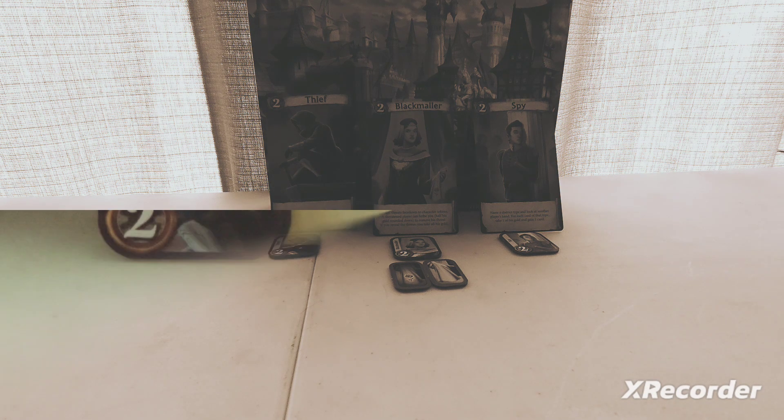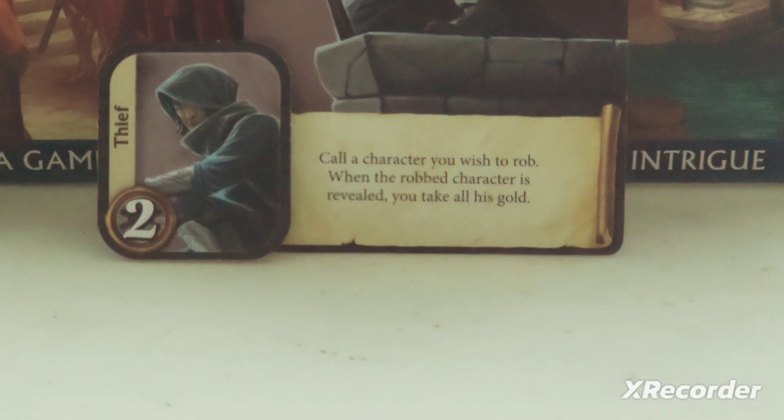Let's get into that first character — the Classic Thief. The Thief has been a character that's been around since the original publication of Citadels, and his ability consists of being able to call the character you wish to rob. When the robbed character is revealed, you take all of his gold. Pretty straightforward ability. Basically, you want to go after the rich people. The Thief cannot rob any of the Rank 1 characters — the Assassin, the Magistrate, and the Witch.